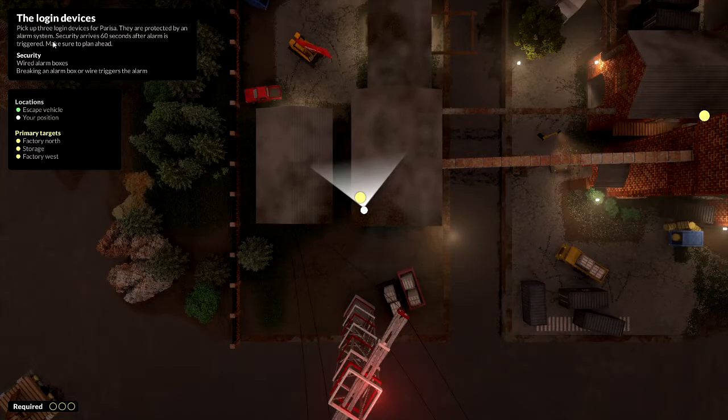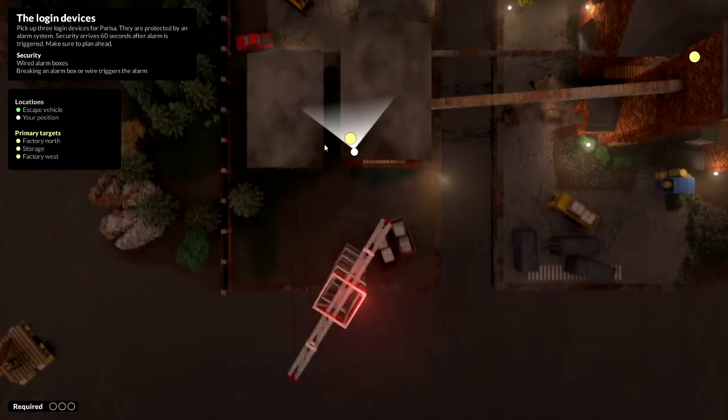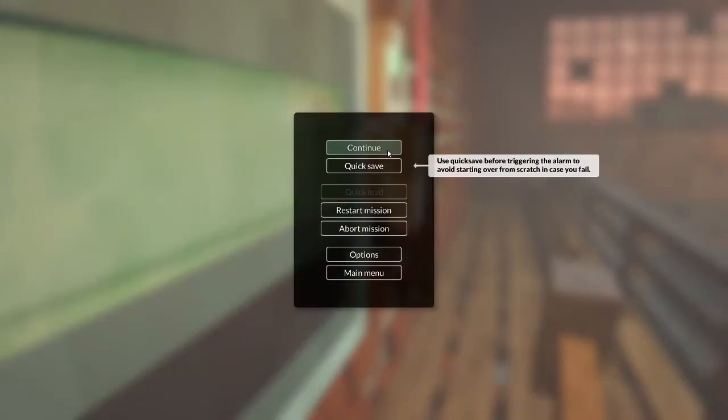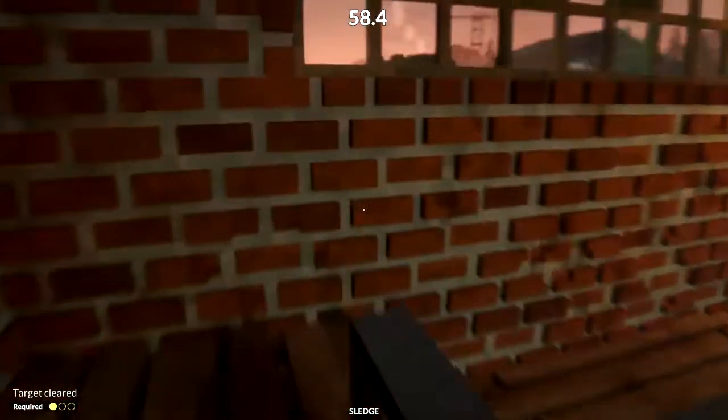Pick up three devices - they're protected by an alarm system, make sure to plan ahead. In the case of hiding, can I hide? We're gonna give this a go, I don't actually know what's going to happen here. It even tells you to quick save in case you fail. I'm pretty stuck down here.